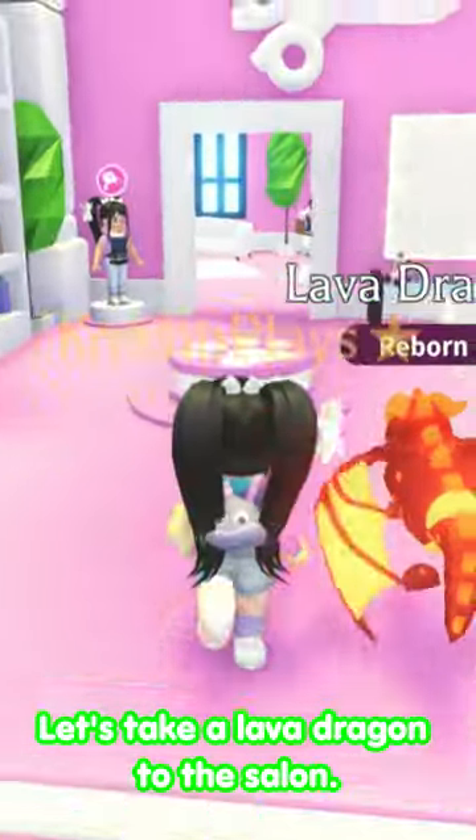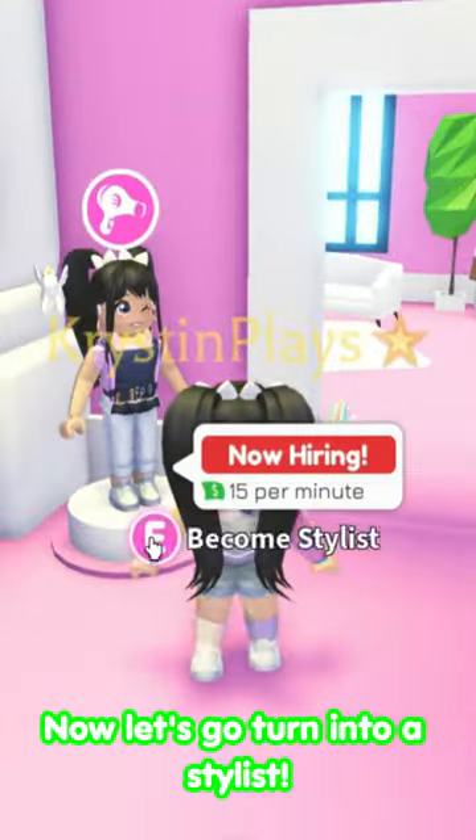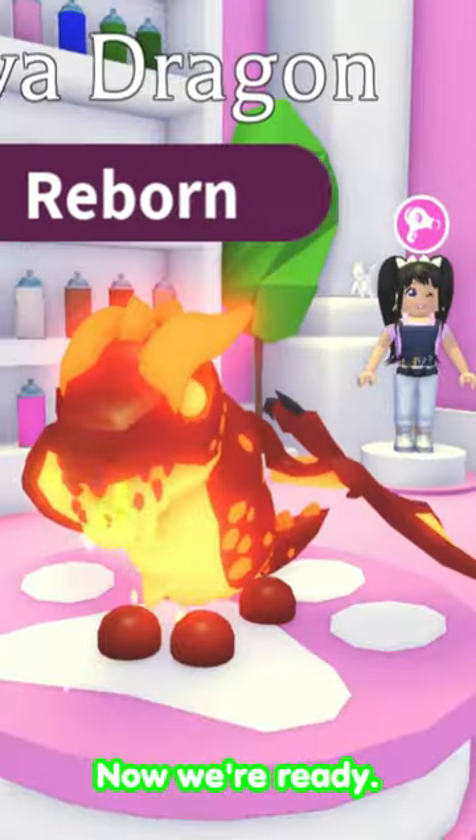Let's take our Lava Dragon to the salon. You can stay here. Now let's go turn into a stylist. There we go. Now we're ready.